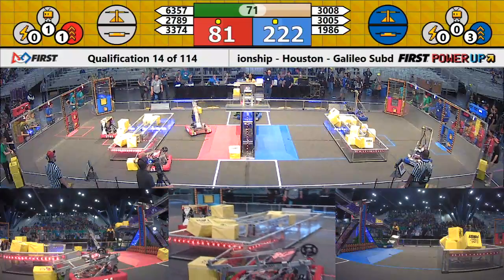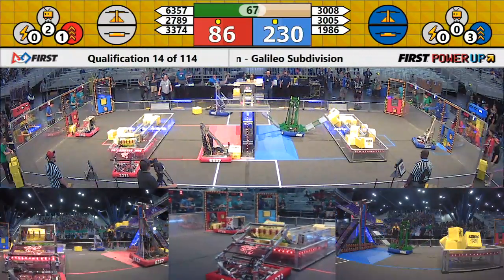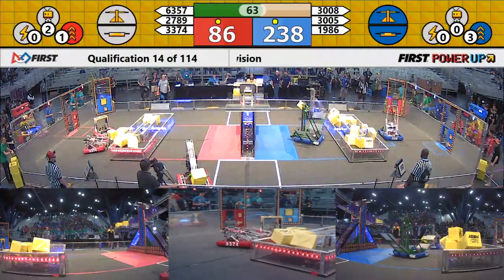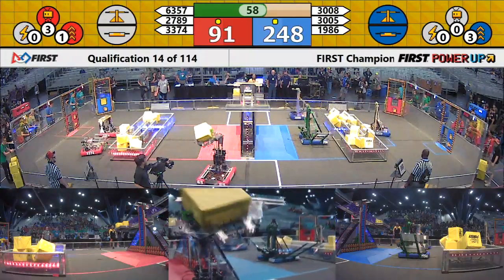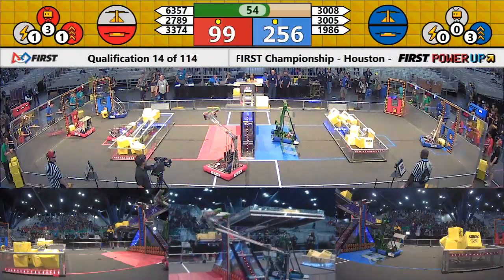It'll be interesting to see how this plays out with 1986. They're just going to scurry their way to the end game position. 230 to 86, a minute to go. Power is being played for the Blue Alliance — they've got a boost. Red's got a boost and a levitate activated.